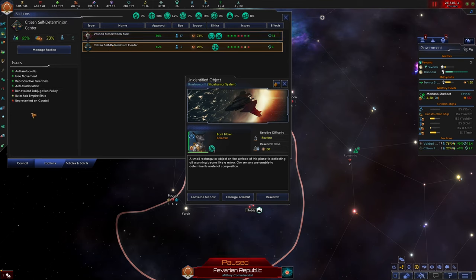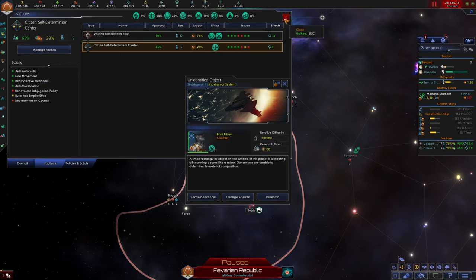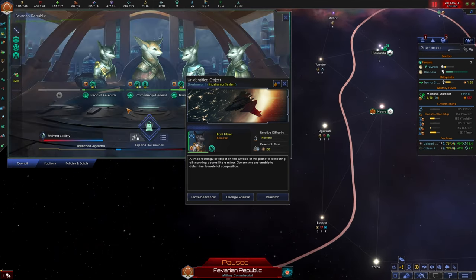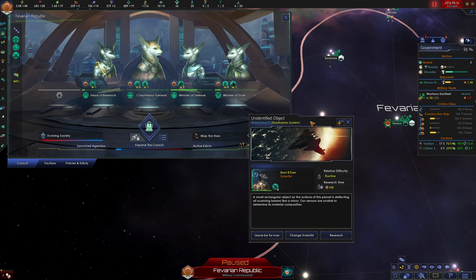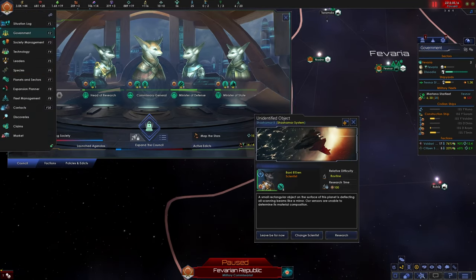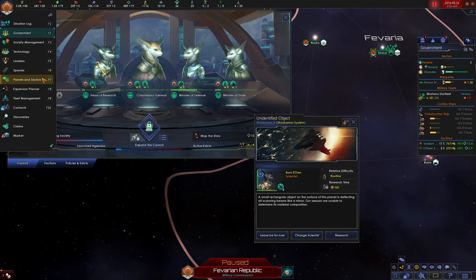Our xenophobic and militarist faction has 90% approval and they are the majority of our population, so that's pretty good. They are upset about aggressive first contact protocols and want oppressive subjugation policy — I don't think we're going to do either of those things, they're happy enough with us. Why is our egalitarian faction unhappy? They want a benevolent subjugation policy and want our ruler to be egalitarian — we can't always have that, and they are not represented on the council. Maybe when we get our new governor for the new colony, we'll make sure that governor is egalitarian and appoint them to this new counselor position.